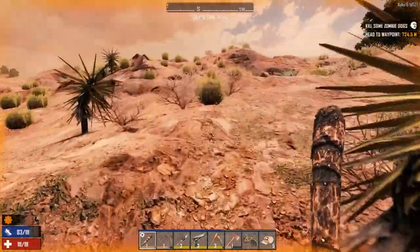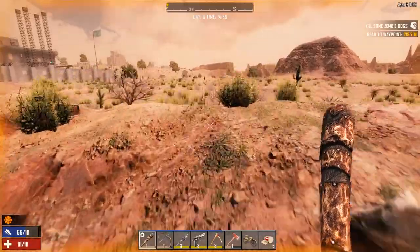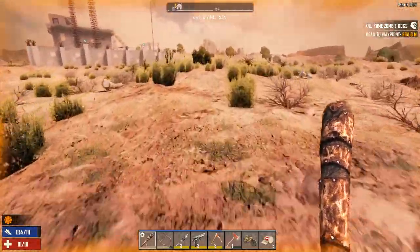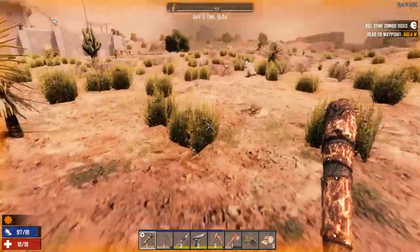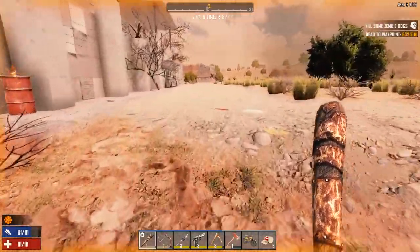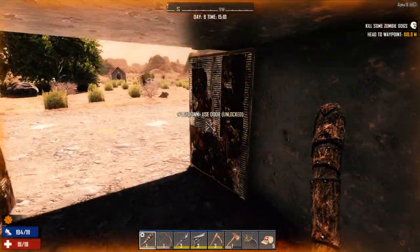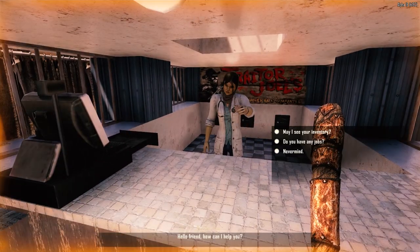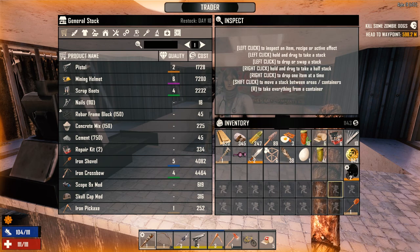We're going to have to do some food searching at some point because this is not going to cut it — we're going to run into starvation problems. We'll be spending all our time going to the trader to make cash so we can buy stuff out of the vending machine to stay alive. Although we do have a lot of houses around us we could hit those up. I don't think he had any eggs to sell, so that's a problem. 38 feathers and only one egg.